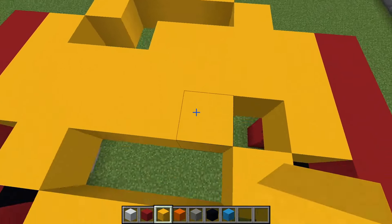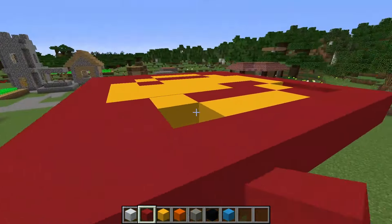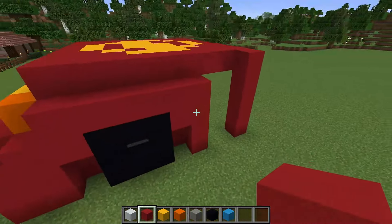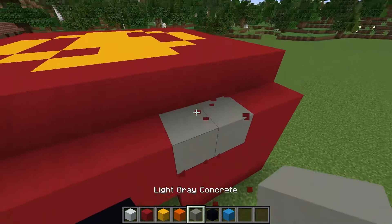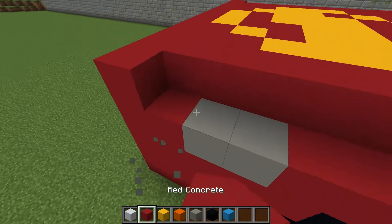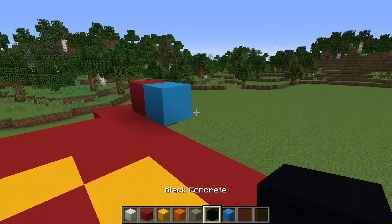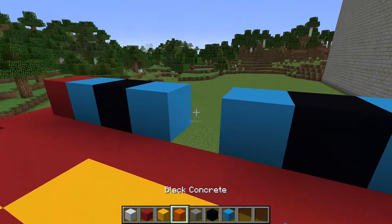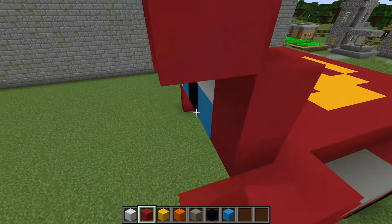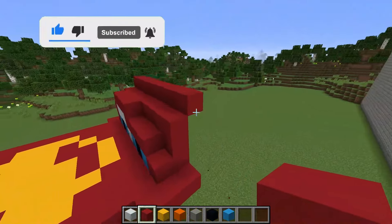I build up empty space with blocks. I finish building the hood of my car. I complete the missing blocks on the sides. Fill the empty space with blocks. I'm replacing some blocks of red concrete with light gray ones, and rebuilding a little here. I am adding several blocks to this place. I put light blue and black concrete blocks, as well as white ones, to make the eyes of my car. I put red concrete blocks in this place. Friends, you've probably already guessed who I'm building in this round. Write your answer in the comments. The most popular one will be included in the next video.